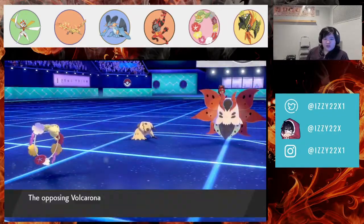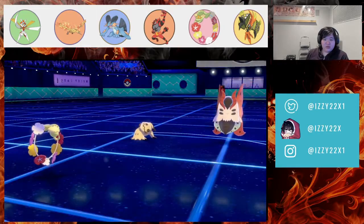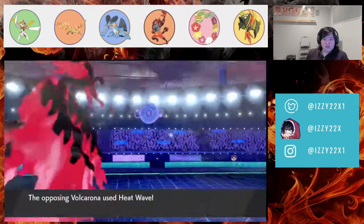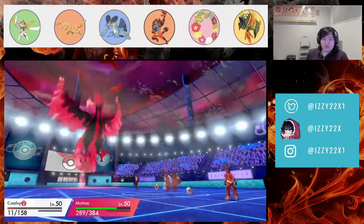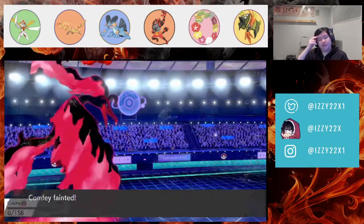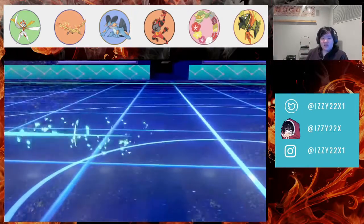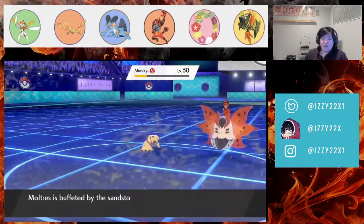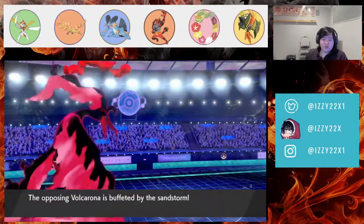They could kill my Comfy here. They went for Heat Wave again — they killed my Comfy and got the burn! That's very unfortunate. The smarter play was probably trying to kill Volcarona first.